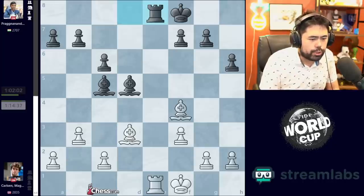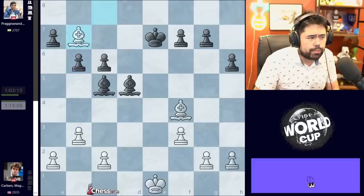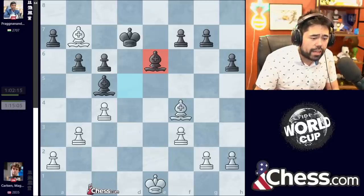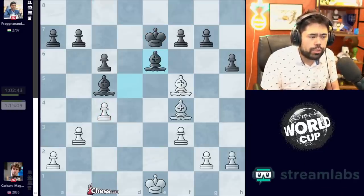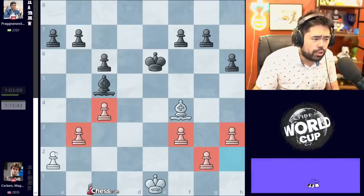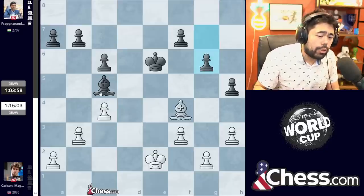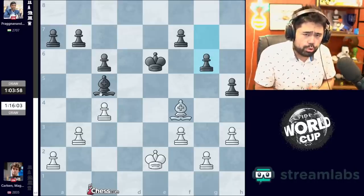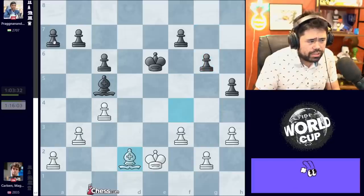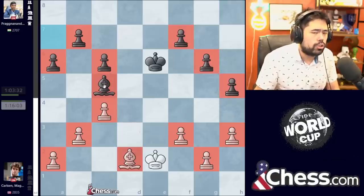After Bishop to f5, we get the swap, and now King to e7. Magnus is not in time to sneak in from behind with Bishop c8, because after b6, Bishop b7, Black can just go King d7 guarding the pawn, and if c4, there's Bishop to e6 — and if anybody is better here, it's probably Black. So Magnus goes c4. We get Bishop to e6, Bishop takes Bishop, King takes Bishop. Magnus plays h3, putting all his pawns on the opposite color of the dark-squared Bishop. Unfortunately for Magnus, Prag can do the same — he plays h5. King to e2, g6, and now that the players have reached move 30, a draw is agreed upon.